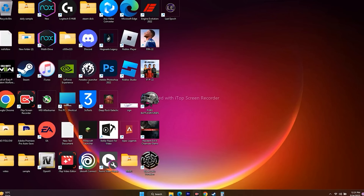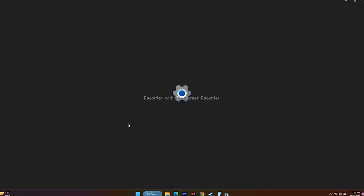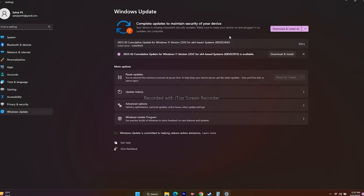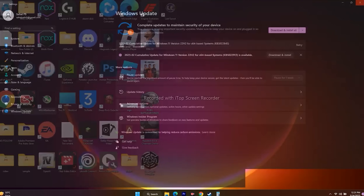Next, update Windows. Go to Settings, then Windows Update, and make sure Windows is updated to the latest version before trying to play the game again.